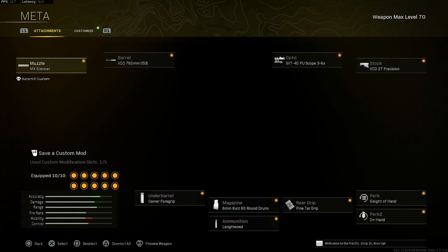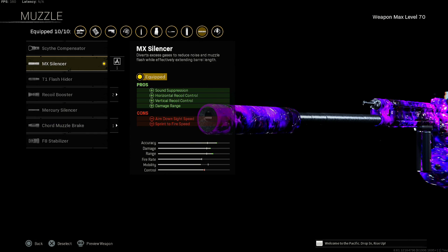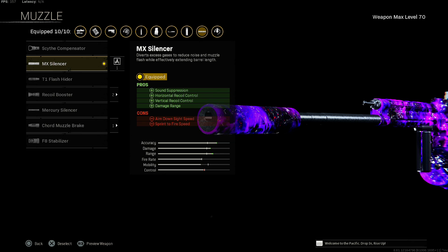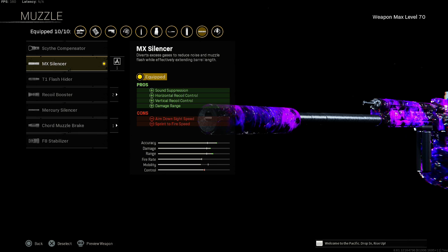with the STG. Now, the STG is absolutely amazing, and we're starting out with the MX silencer for the sound suppression, horizontal recoil control, vertical recoil control, and damage range. You get a reduction of aim down sight speed and sprint to fire speed — not a big deal.